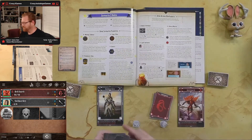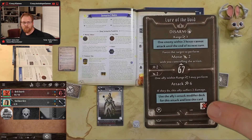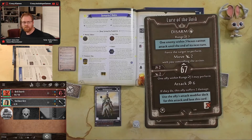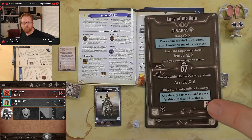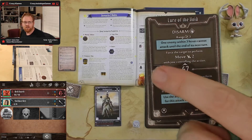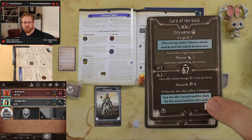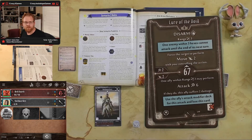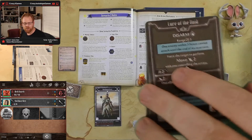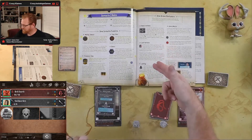Basic actions are especially useful for cards that go into the lost pile when used — like this one. If I just want to play it for a move of two instead of its bottom ability, I won't lose the card. There were times last adventure I really wanted to use basic actions rather than my card abilities, so being able to do that now is pretty cool.